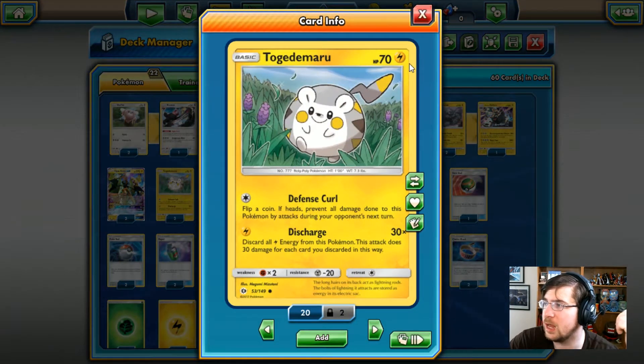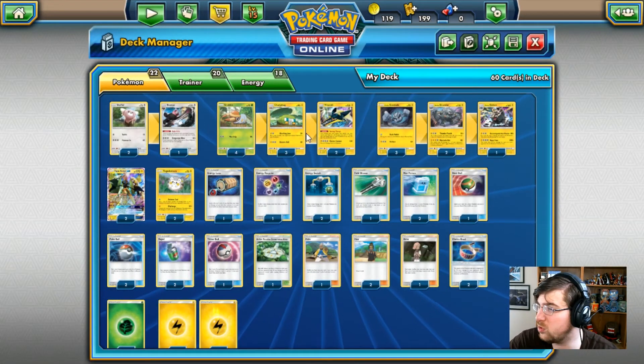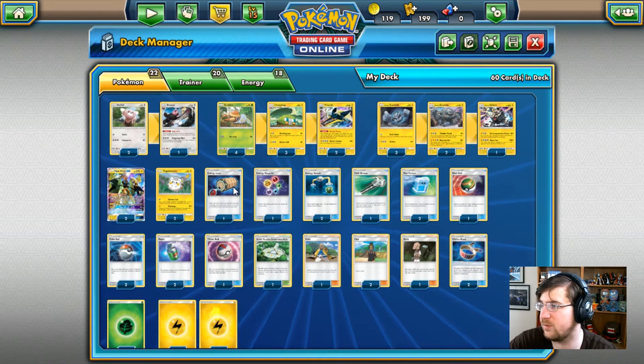Lastly, we have Togedemaru, 70 HP Lightning Pokemon, with Defense Curl and Discharge. Defense Curl costs one colorless energy — flip a coin and on heads, prevent all damage done to this Pokemon by attacks during your opponent's next turn. You also have Discharge for one Lightning: discard all Lightning energy from this Pokemon, and this attack does 30 damage times the number of energies discarded. We really do not want to use Togedemaru if we don't have to.